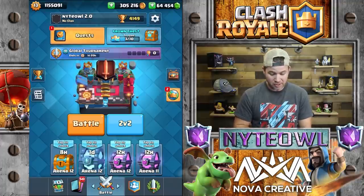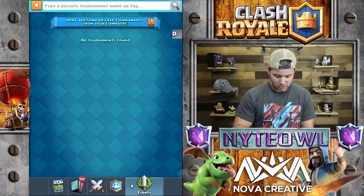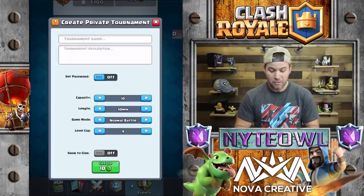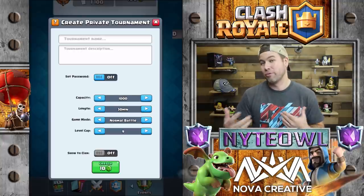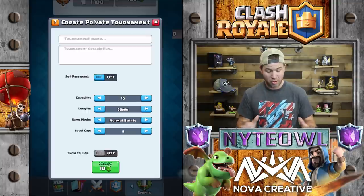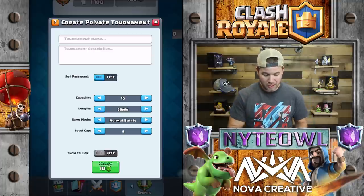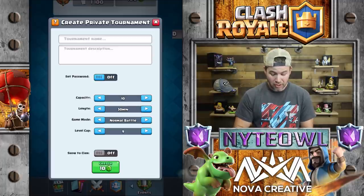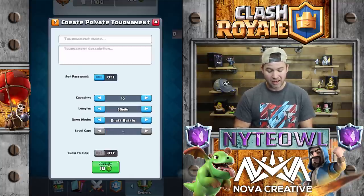First of all, you can create tournaments now. So let's create a tournament here. You have the ability to add different numbers of players. The 10-player option is really awesome because you can have just your friends join and have a really competitive tournament amongst similar people rather than a whole bunch of extra people. You can do the 30-minute tournament, which is a nice quick one. The cool thing I like best — even beyond the game mode — is the level cap.